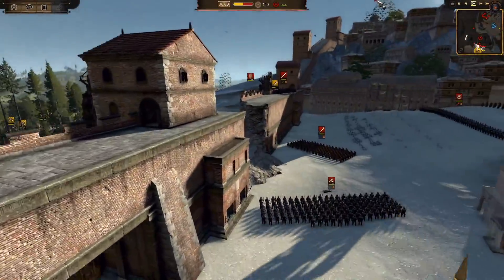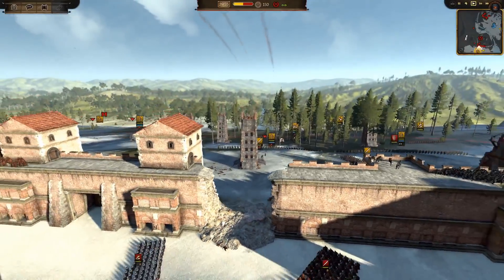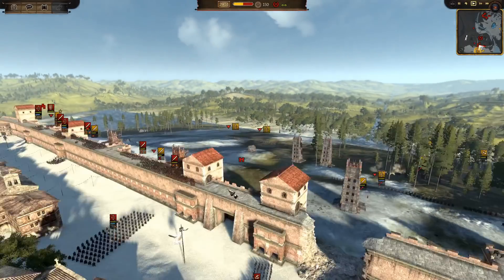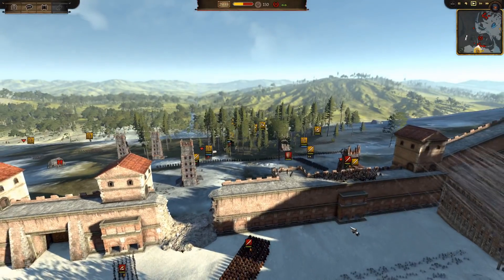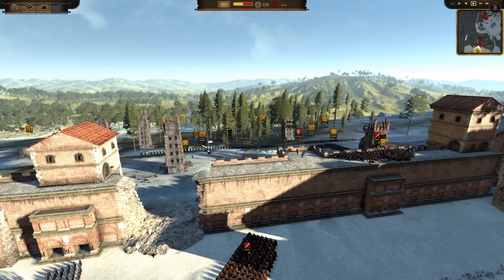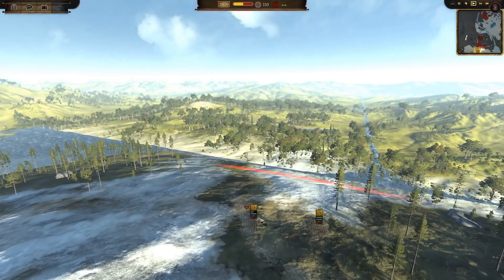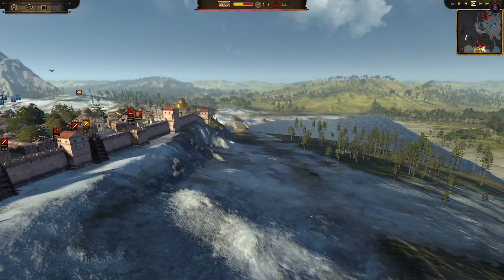One issue was that my units wouldn't go through the breach I'd just opened, which was really annoying. I started putting another unit on the tower to land and flank the Vinland Guard to take this small section. I was already taking a beating — I didn't even realize this Varic Bowman was already at half health. I think it's getting hit by the Marksman of Dale archers.